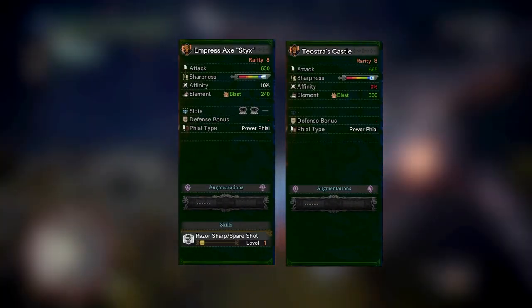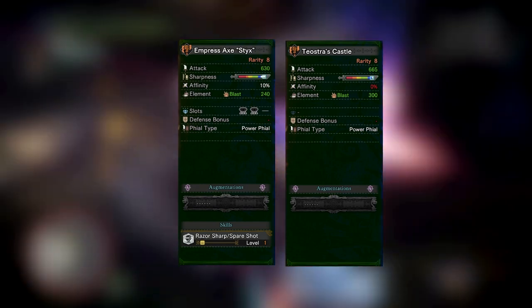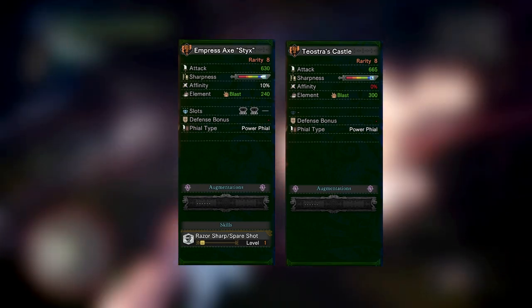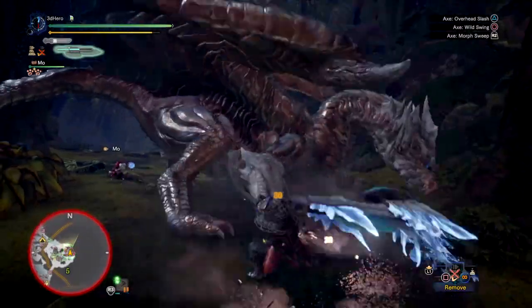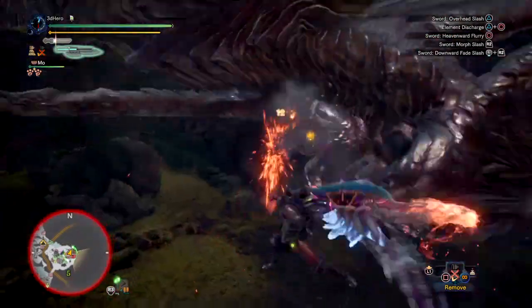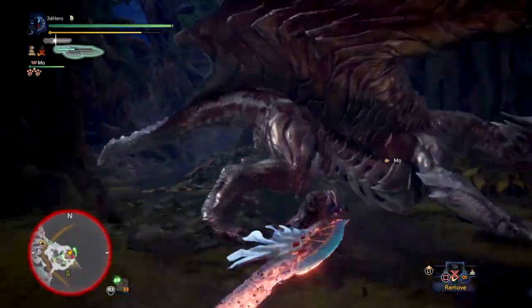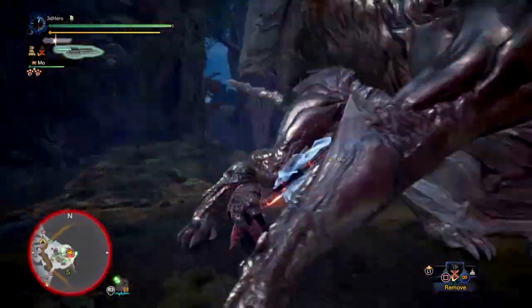But if this weapon is still not good enough for you, then you do have Teosha's Castle Switch Axe which comes in at 665 attack value, 1 augmentation slot, natural blue sharpness but can reach white with handicraft, 300 blast and a power phial. Sadly it doesn't have any dual slots, but can be picked up on the go if you're ever farming Teosha and is generally a great Switch Axe for any form of fight.